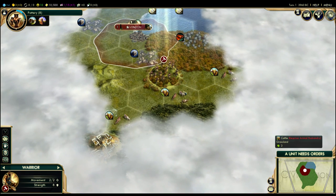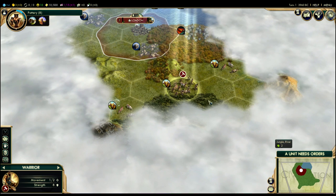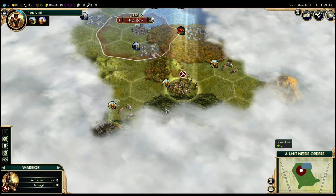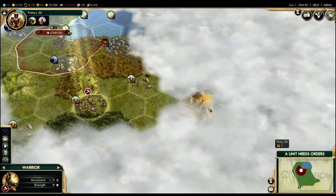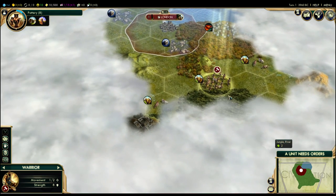One thing I want to demonstrate is the vision system. If I move down to this cattle, you can see we can see these jungle tiles but we can't see on the other side — it sort of blocks vision. Notably though, we can see this hill over here, because you can see hills and mountains from further away. The vision system is kind of cool.